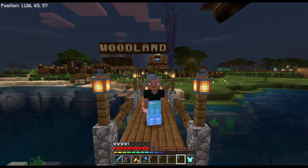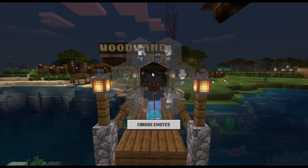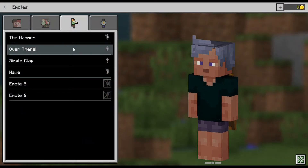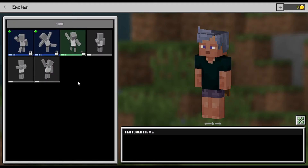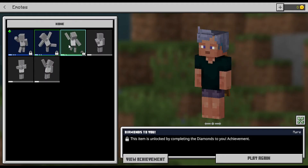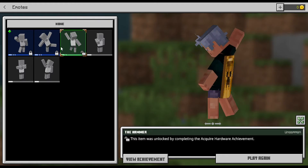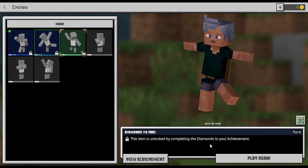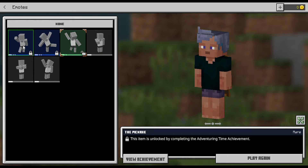Now if you wanted to go and get more emotes, open up your emote menu and click on change emotes. You will have here some empty slots, and if you click on it, there are some emotes that will be locked. To obtain these emotes, you just have to unlock the achievement. This one right here can be unlocked by completing the acquire hardware achievement. This one is the diamonds to you achievement.